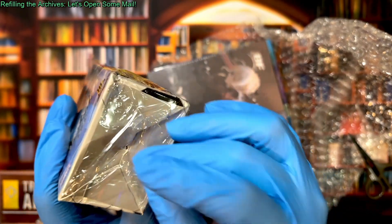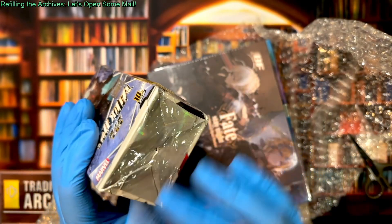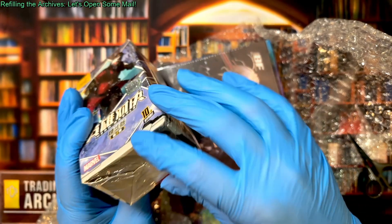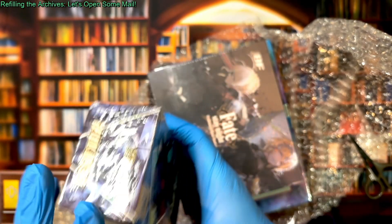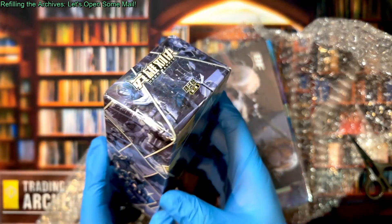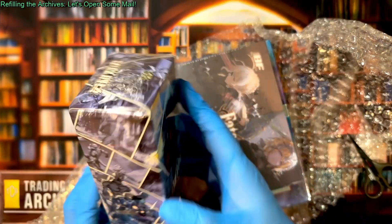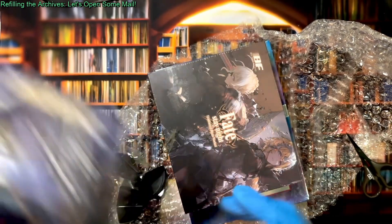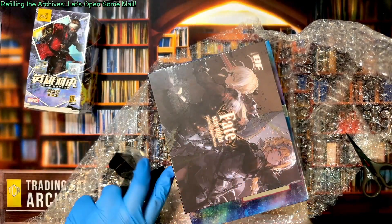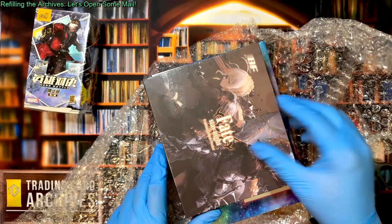It looks like what happened is someone removed the wrapping, opened it from the bottom, took the packs out, probably weighed them, put the ones they didn't want back in, added another one to replace whatever they took, and then tried to close it back up — but they obviously damaged it when they opened it. Then they resealed it with their own wrapping, but that's not Kaio's. You can tell because Kaio's would have their own security tape. But that happens — it's really hard to get untampered product shipped. I'm sure there will still be good cards, but I just like to point it out so people understand what's going on.